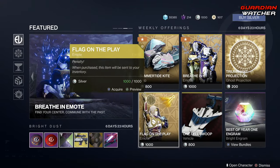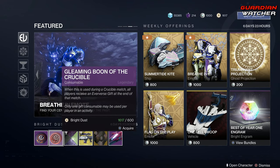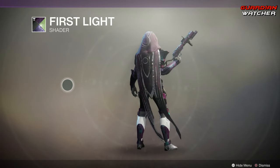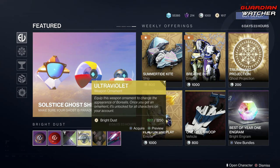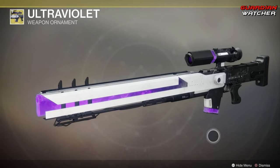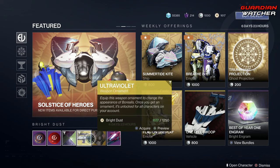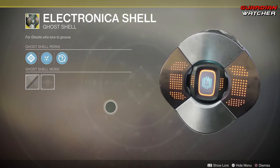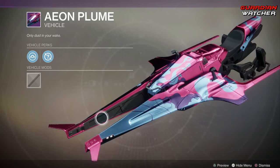And that's it for all of that. As for the Bright Dust, we have the Glimmy Blue Vanguard as well as the Crucible. Then we have the First Light Shader. Then we have the Ultra Violet, which is an ornament for the Borealis. This actually makes the Borealis look badass — oh my god, it looks so beautiful. Then we have the Electronica Shell. And last but not least, the Aeon Plume, which is a speeder vehicle.